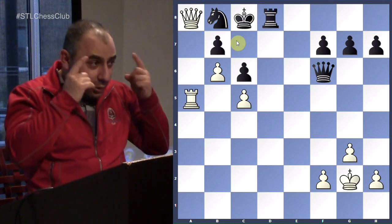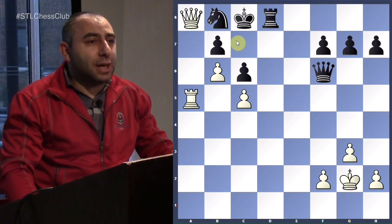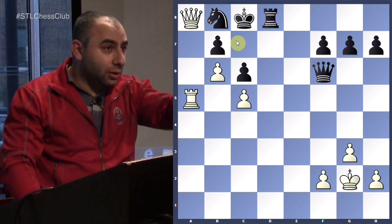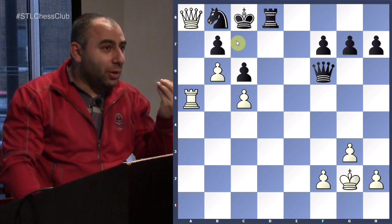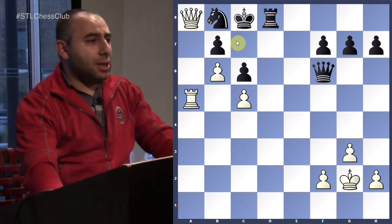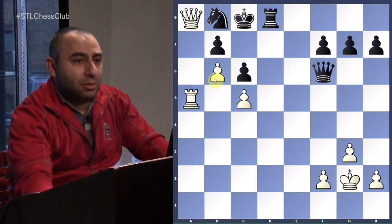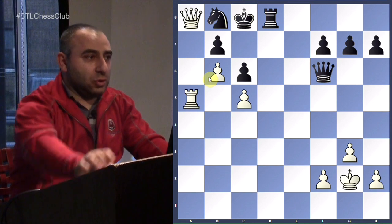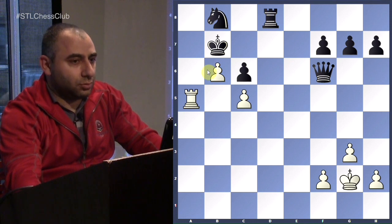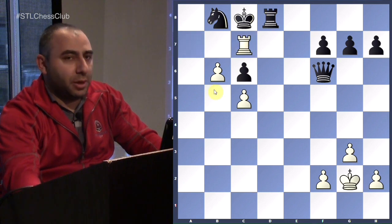Let's do this one more time. This is an excellent idea, and it works thanks to the pawn wedge — a wedge pawn we have on b6. Thanks to that it works. Check, he has to take. Then rook to a7, check. Rook to a7, checkmate. Perfect.